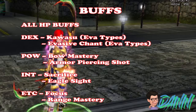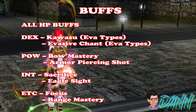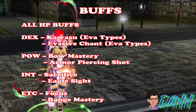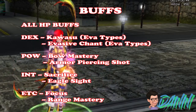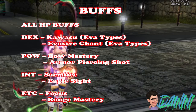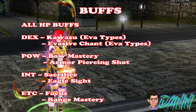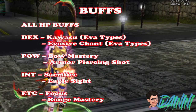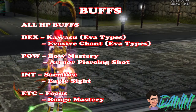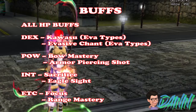For the buffs: master all HP buffs from DEX skills, master Koresu and Evasive Chant if you are aiming for an evasion-type build. From power skills, mastering Bow Mastery and Armor Piercing Shot is a must. From IMP skills, mastering Sacrifice and Eagle Sight is also a must. From the ETC skills tab, master Focus Range Mastery and Chrono Shift — also a must. I do not recommend mastering Light Speed if you are aiming for an evasion-type character.